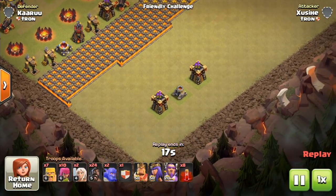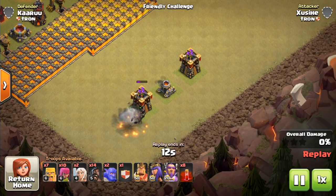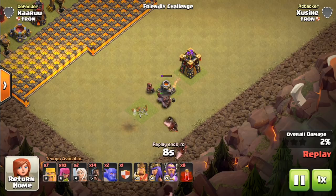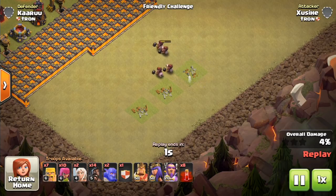Moving on to the next one — let's throw down some hogs on three defenses with a spring trap between each one. The first one gets three hogs, the second gets about one or two — yeah, one hog. Let's compare that to something else.